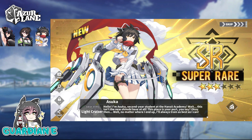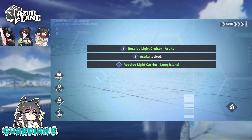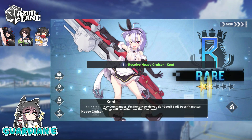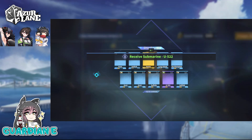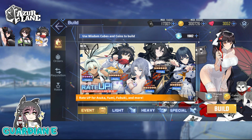Asuka introduces herself: 'I'm Asuka, second year student at the Hanzo Academy. Wait, this isn't the new Shinobi base at all. This place is your port, you say? Well, no matter where I end up, I'll always train as best I can.' Always got that infectious enthusiasm. Love the redesign and the art style they have for the Senran Kagura girls. They have damaged art for the original art too, and I'm not entirely sure how that triggers — whether it's tapping, swiping, or taking damage in battle. We'll take a closer look later.